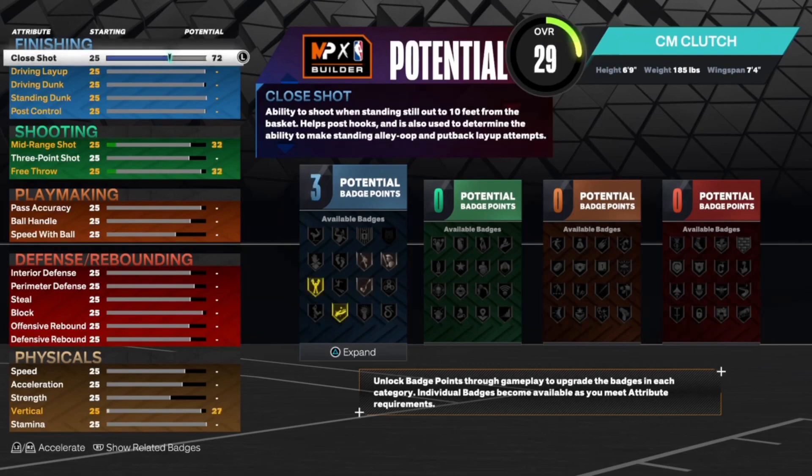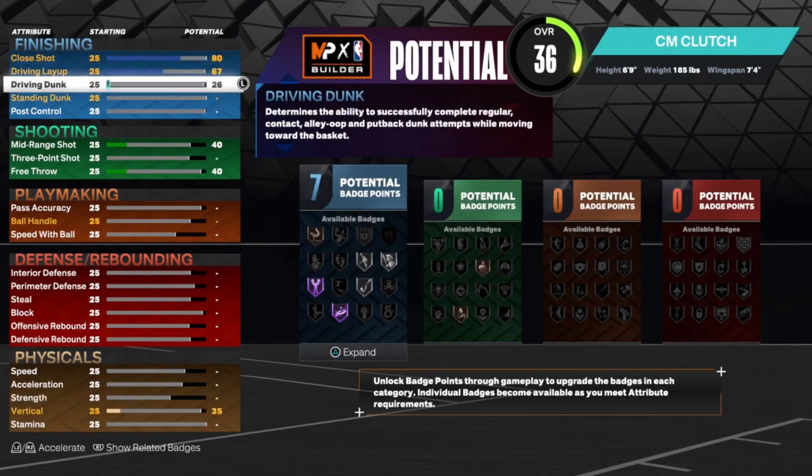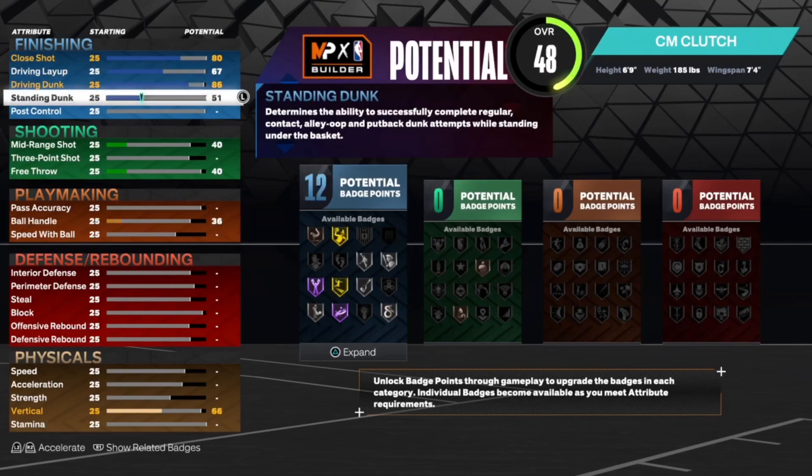Close shot: 80. Driving layup: 67. Driving dunk: 86. Standing dunk: 75.